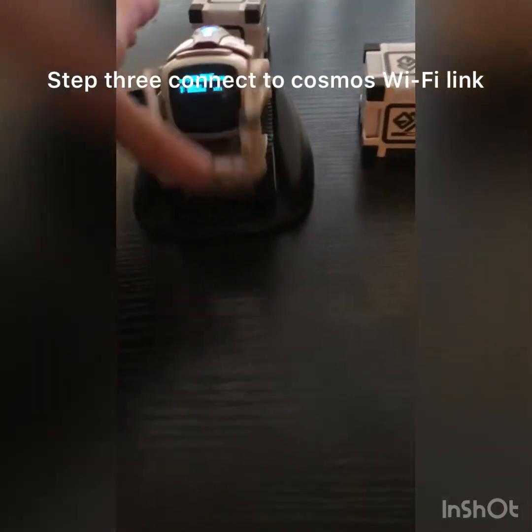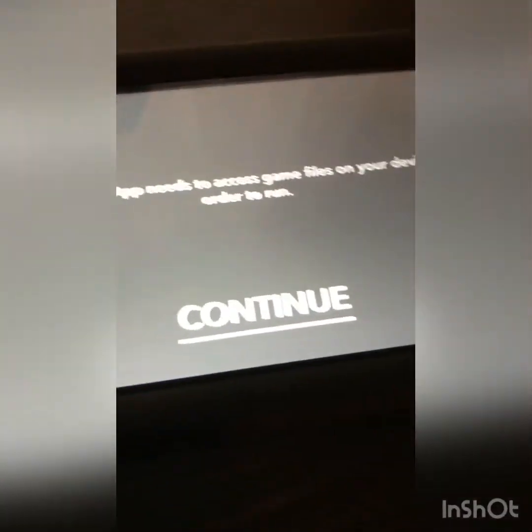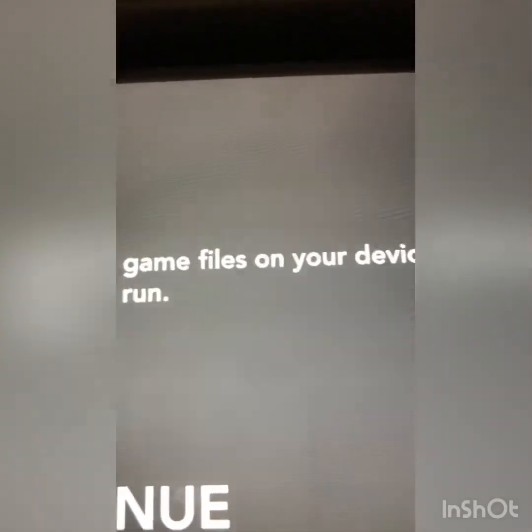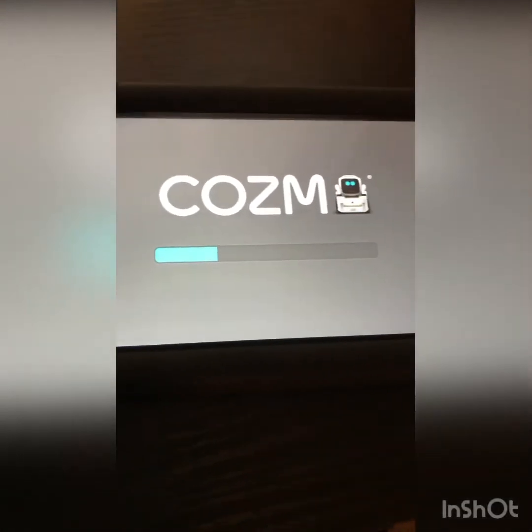When you're on the Cosmo thing, you have to open the Cosmo app. It says: 'The Cosmo app needs to access the game files on your device in order to run.' So you click Continue, and you allow it. There's one notification — like a hacking warning or something — it's fine.